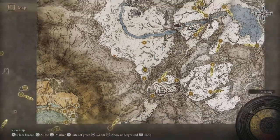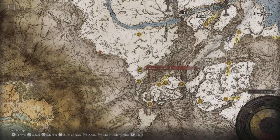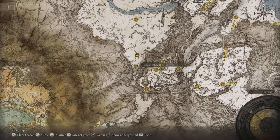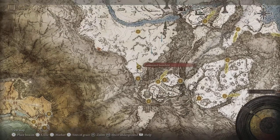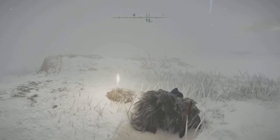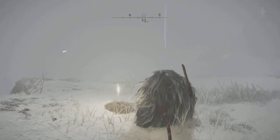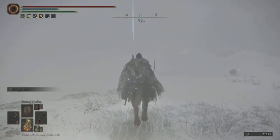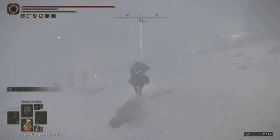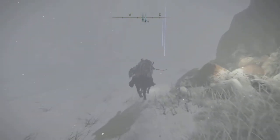First off, what you're going to want to do is go to the Mountaintops of the Giants. You're going to want to go to the Consecrated Snowfield, and this is accessed via the Grand Lift of Rold, once you have the Halogtree Medallion halves. I set out a couple markers here on the map. You're going to want to start from this particular grace site, and you're going to be traveling in this general direction, listening for giant footsteps.